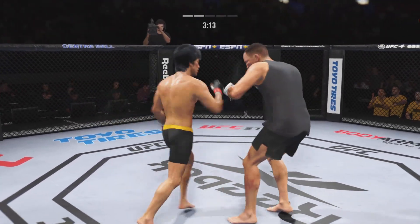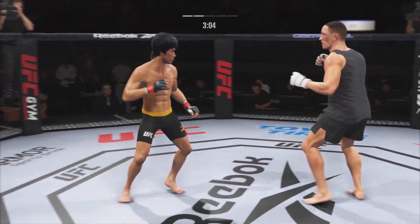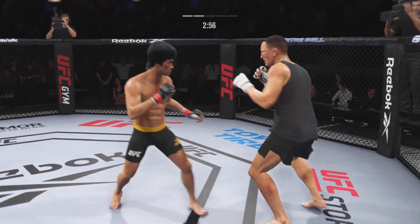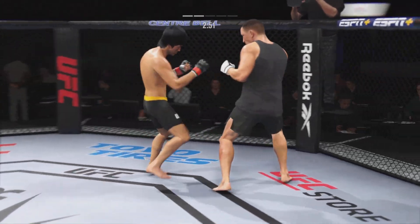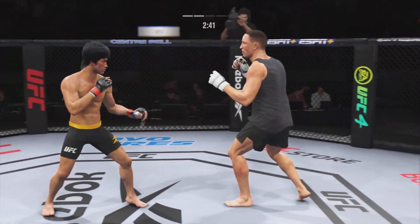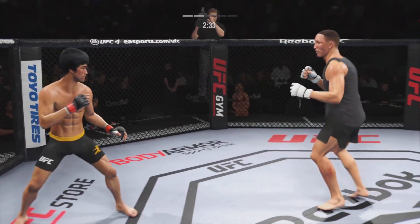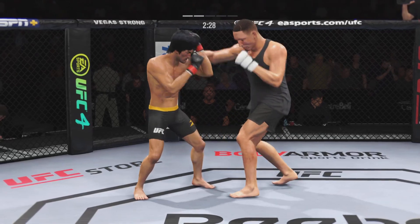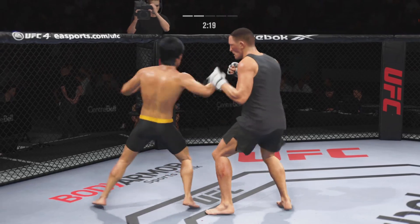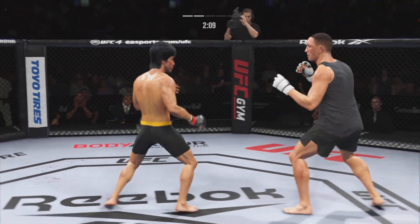Lee going for the body kick there, but he misses — no setup whatsoever. His corner was pretty urgent after round one; a little bit lackluster in that opening round. He has certainly picked up the pace here, and as a result, he has taken control of this second round. He lands a punch there — pretty good connection. He's in a great flow right now. He's got a serious right punch and went to it effectively — it is his money shot, and he will continue to throw it until he finds a knockout.